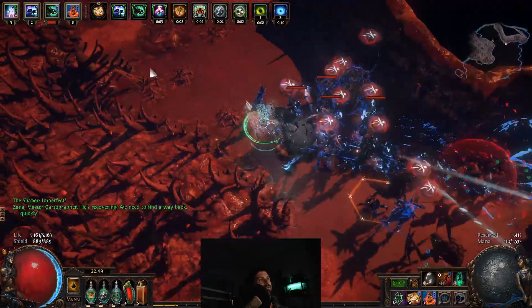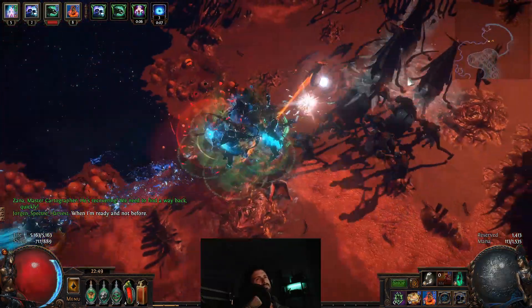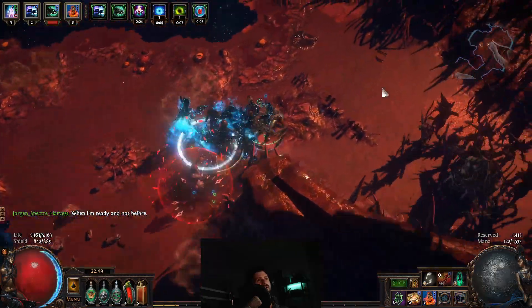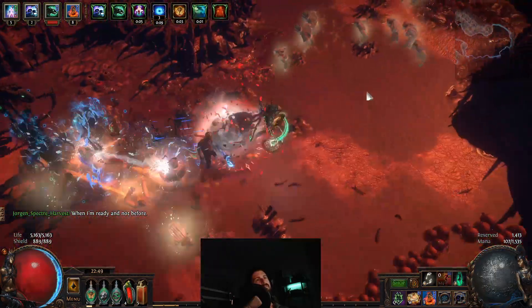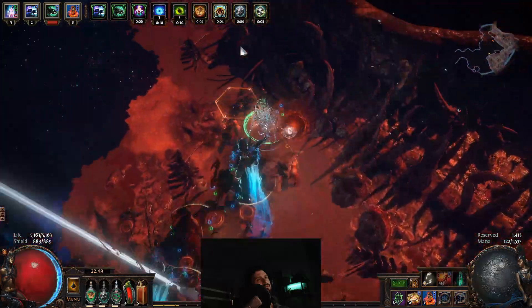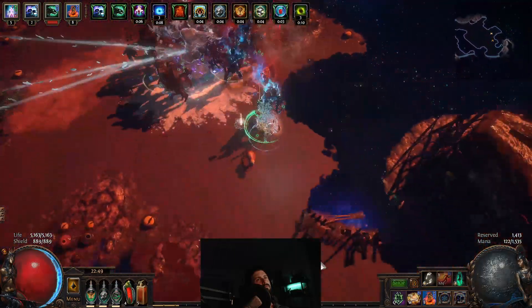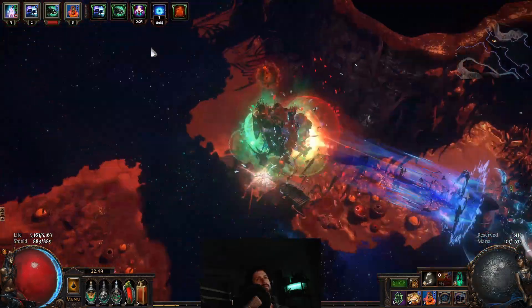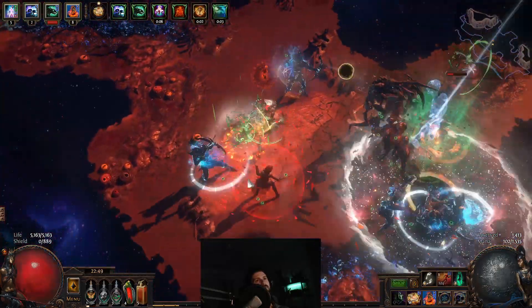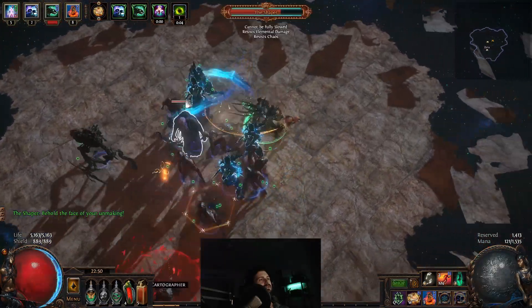We just teleport across here. Don't worry too much — none of these ads can really do much damage. They just slow you down, they're more annoying than actually damaging. You come up against this dude, there'll be two instances of this. Then it takes you back to the Shaper — he says some more stuff.